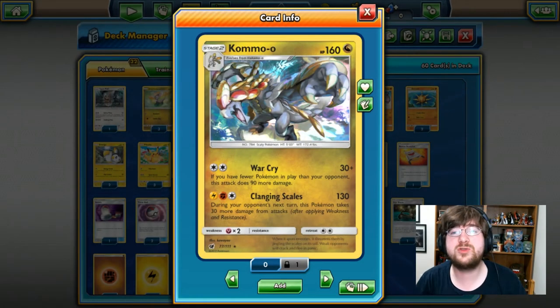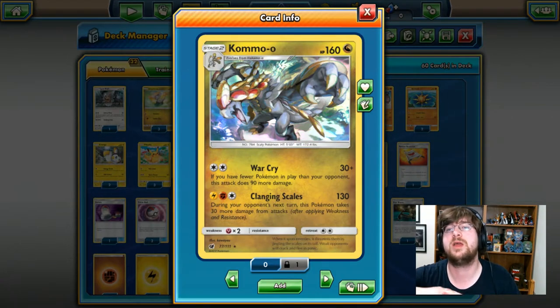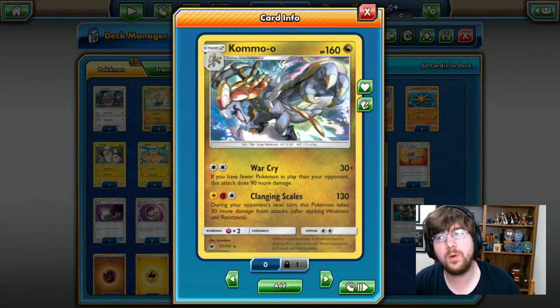Time in, fellow bats, and welcome back to another episode of Themedeck Corner. Today we are going to be looking over the Clanging Thunder theme deck from Crimson Invasion, featuring Kommo-o.